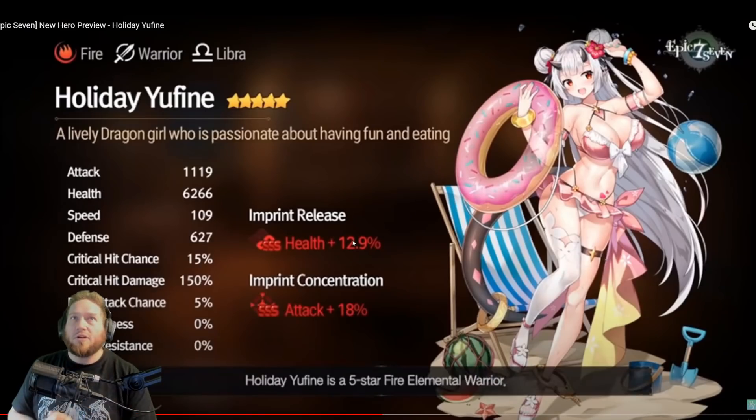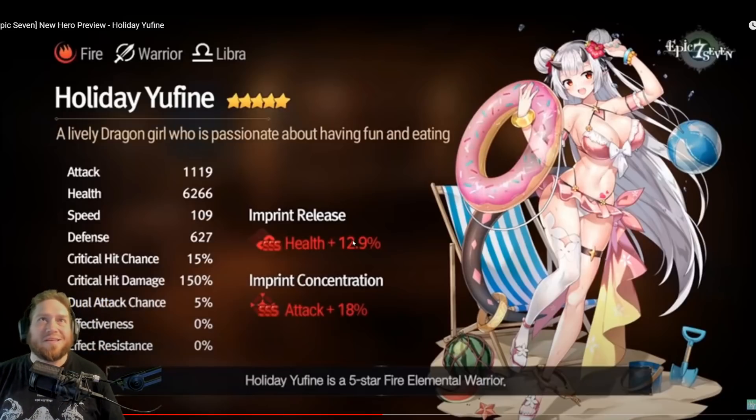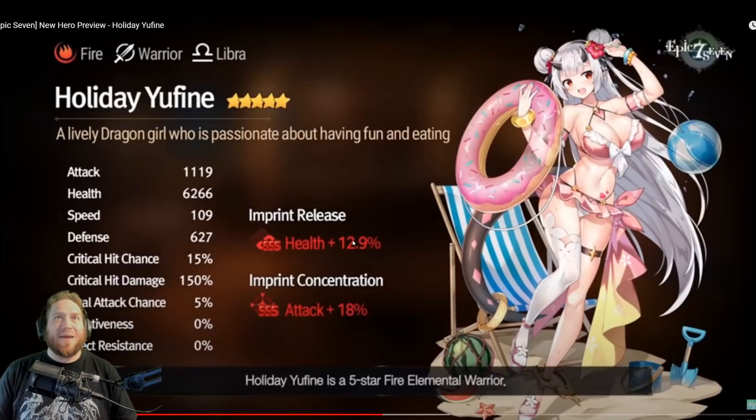First off: 1119 attack, 6266 health, 109 speed — not amazing, not bad either for a warrior. She's a Libra Fire Warrior, by the way. I was kind of hoping for something maybe a little bit different than a warrior, maybe like a tank, but as long as it's not an ice ranger limited, that's literally all I care about. The nice thing here is you do have an attack imprint but you also have the front line health imprint, which is pretty cool — means she's going to synergize very well with the likes of Lilius.